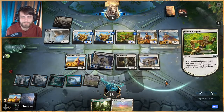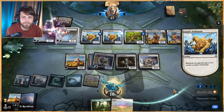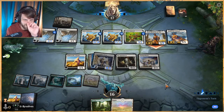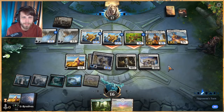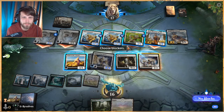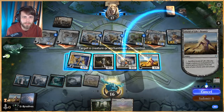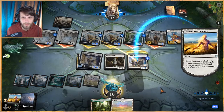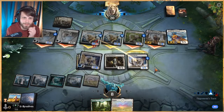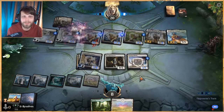It looks like we're going to die this turn. We survive but only barely — they have to be cautious on the swing-back. We decide to declare blocks and sac Life's Bounty to give the creature protection from white, mitigating all the damage and keeping Starfield Mystic alive. That gives us the best possible situation to try to win, but the position isn't great.